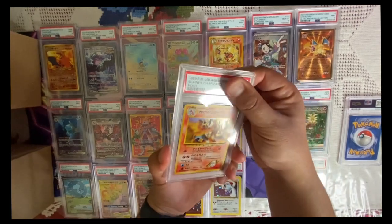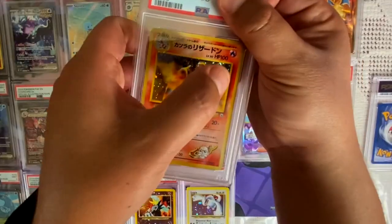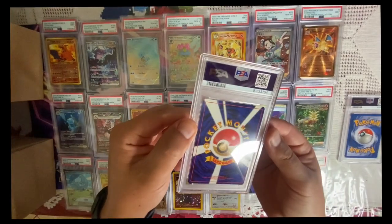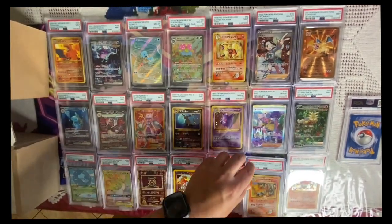We'll go with Japanese — Blaine's Charizard! Here we go, from Gym Heroes. Look at the swirl on the top of his head — that's a beautiful card. Flip it — perfect 10! I'm good at this stuff.